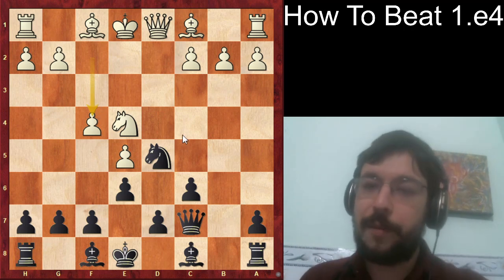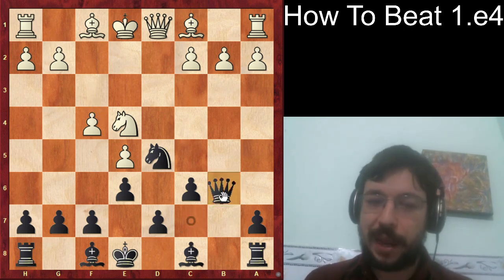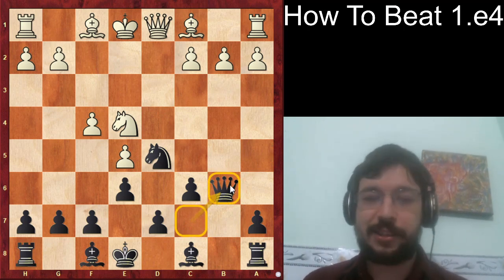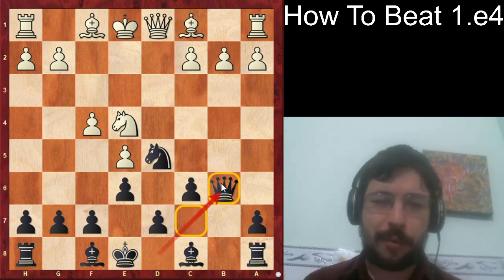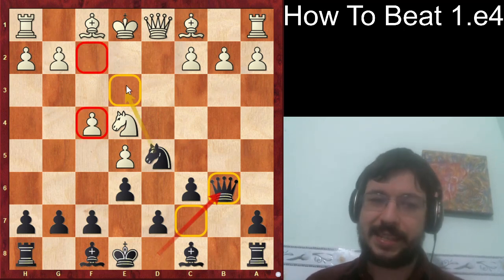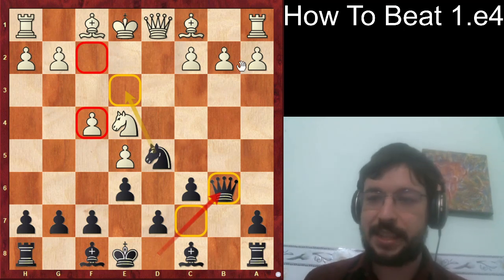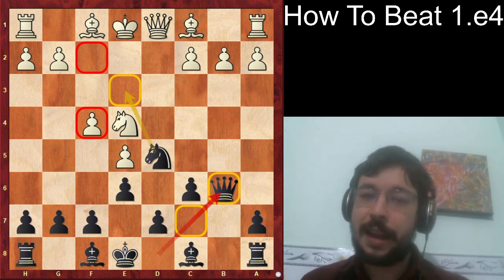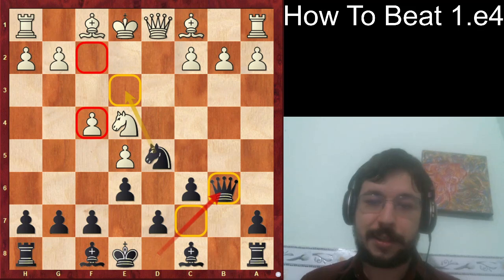Probably the best move objectively for Black is queen b6. I know it looks weird to move the queen twice, but the point is that f4 is a little bit weakening and we get the c3/e3 square for the knight, giving decent counterplay. I think white has a very small pull with best play, but it's also quite a comfortable position for Black, and his results in practice have been quite respectable.